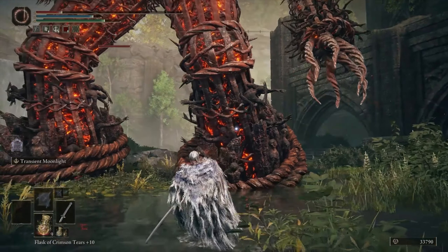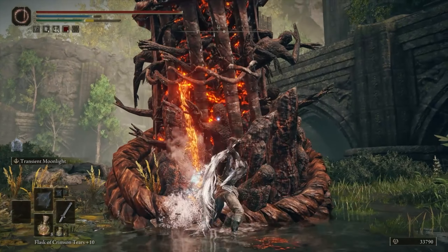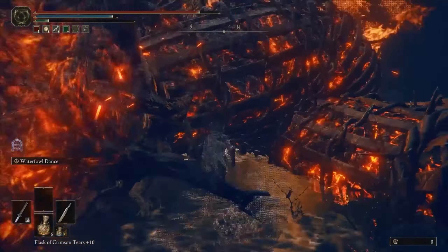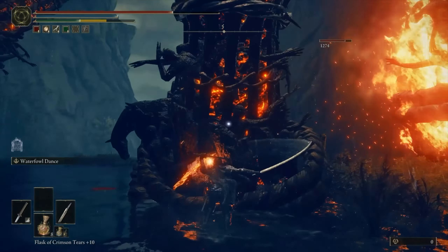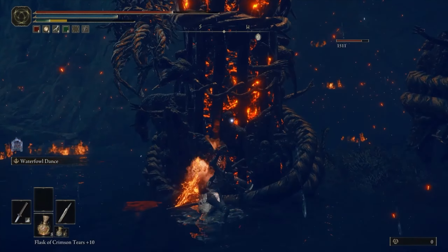It might seem that battling these enemies is a crazy undertaking because of how much health they have, but this can be quite deceptive. Attacking the legs doesn't do too much damage, but it will eventually lead to a stagger where the enemy falls to the ground and allows you to do massive damage with a critical strike. The best way to approach battling normal Furnace Golems is to attack the legs and then jump over the flames when the enemy stomps its feet.